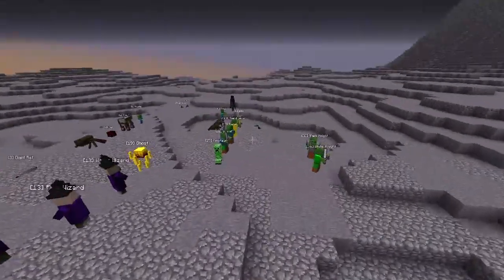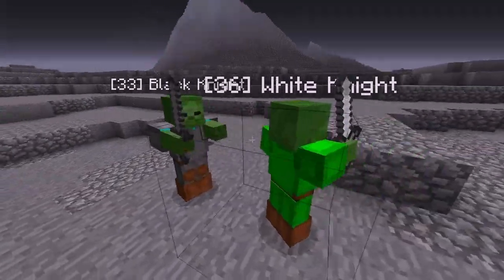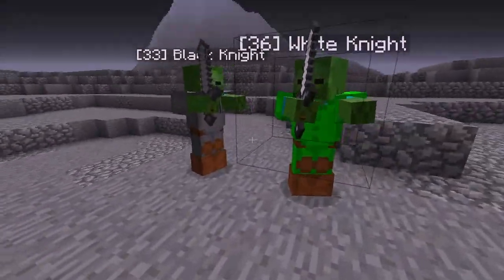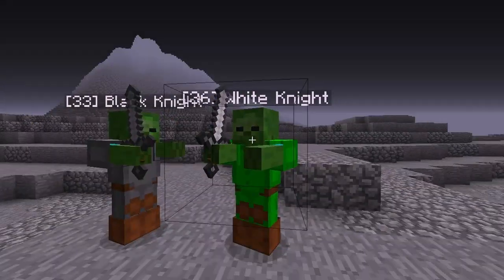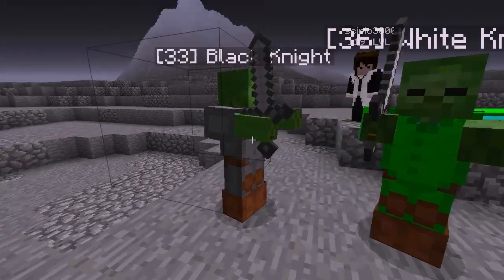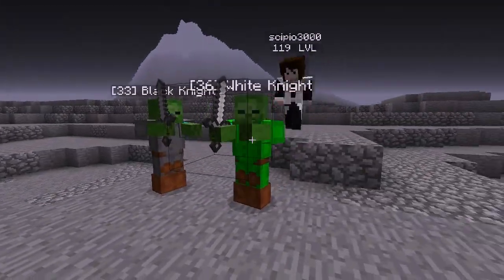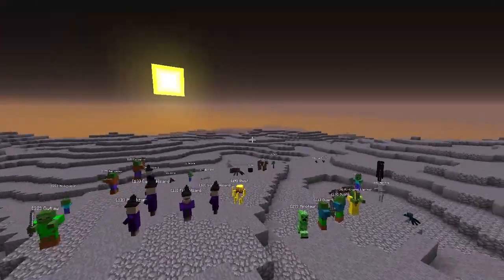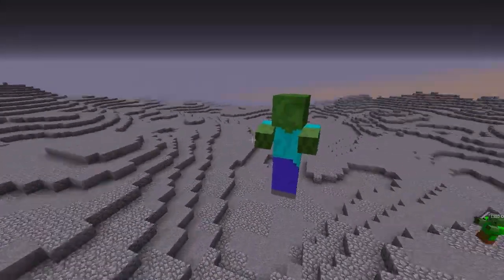I'm going to start over here with the black knight and the white knight. As you can see, they sort of resemble what they actually are — with a darker colour and a lighter colour of armour. They're level 33 and 36, which they are in-game, and you will find them in the areas where they are in-game. We are in the wilderness at the moment, by the way, but it's obviously not built yet.